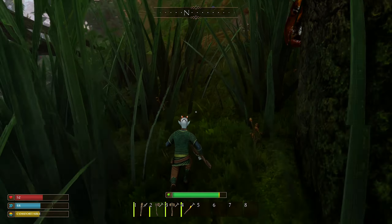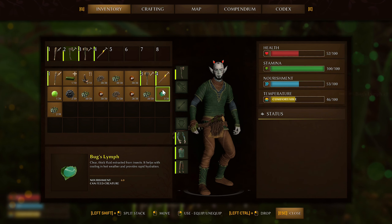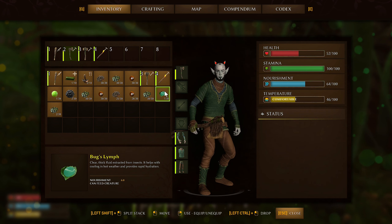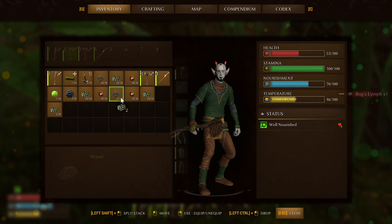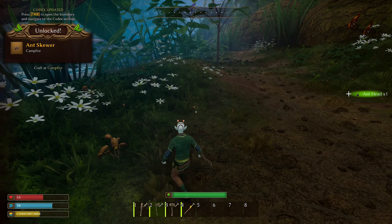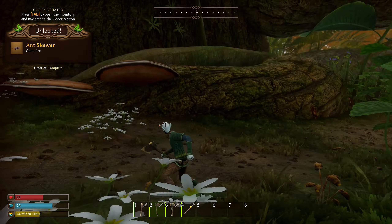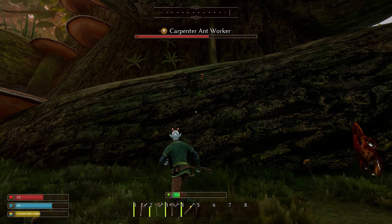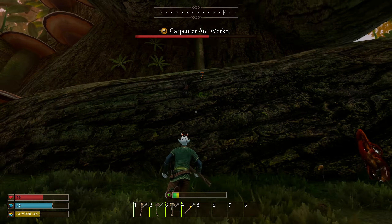Some ants are attacking me and some aren't — I don't know why. It's really strange that some of them just do not attack. Not sure if being well-fed will kick in health regeneration. I notice an ant head dropped — I didn't realize they were dropping body parts too.